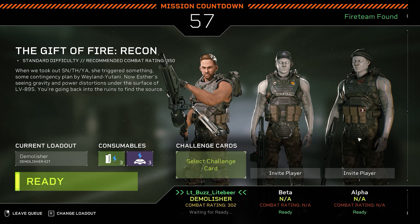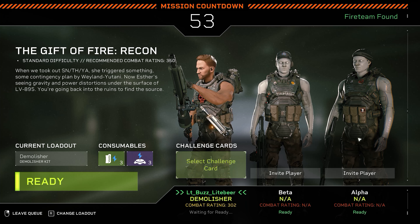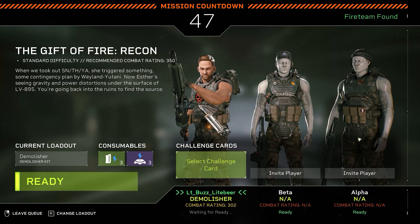Thea triggered something — some contingency plan by Weyland-Yutani. Now Esther's seeing gravity and power distortions under the surface of LV-895. We're going back into the ruins to find the source.